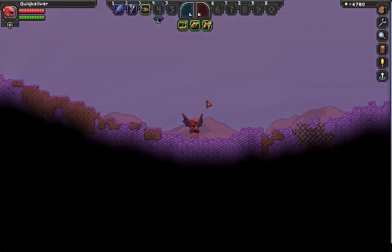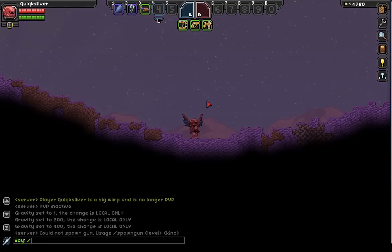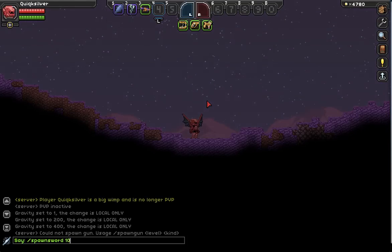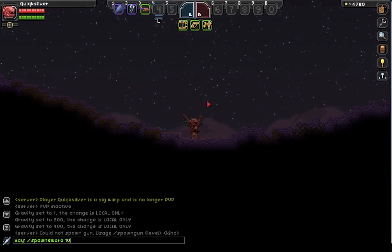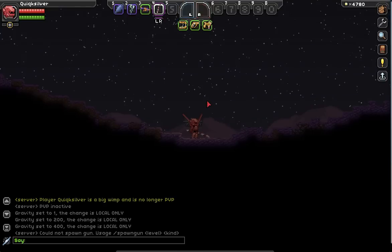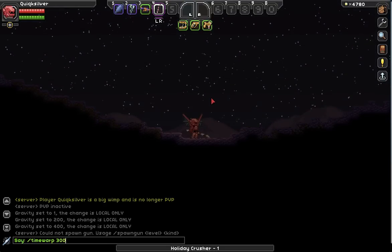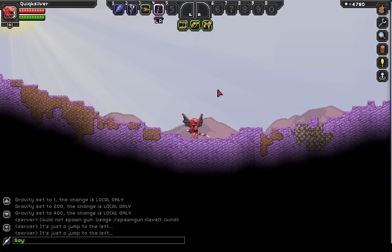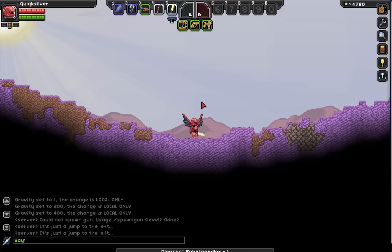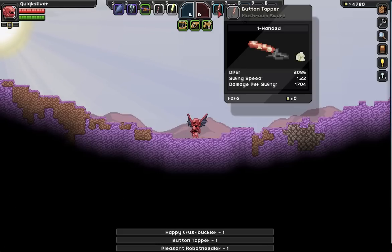Next we'll go on to spawn sword — and spawn sword isn't just swords, it covers essentially any melee weapon: hammers, axes, spears. It works similarly to spawn gun. So: spawn sword, level 10, and that spawns a random one. We just got a candy cane. If we hit P it spawns another — now a one-handed sword, another one-handed, now a hammer. These are all procedurally generated at level 10.